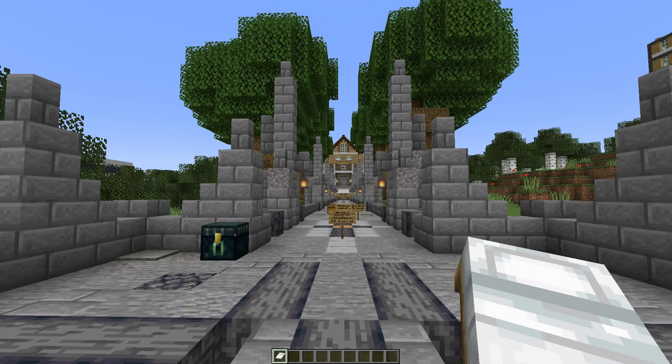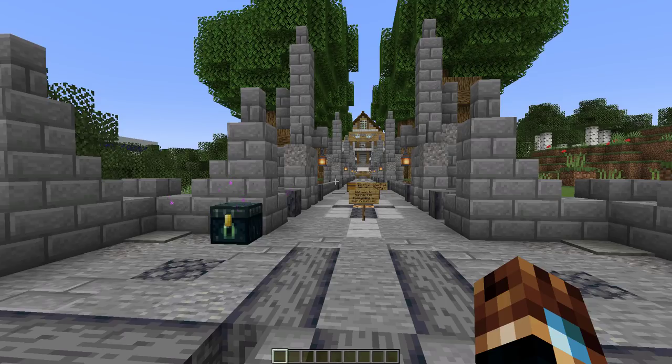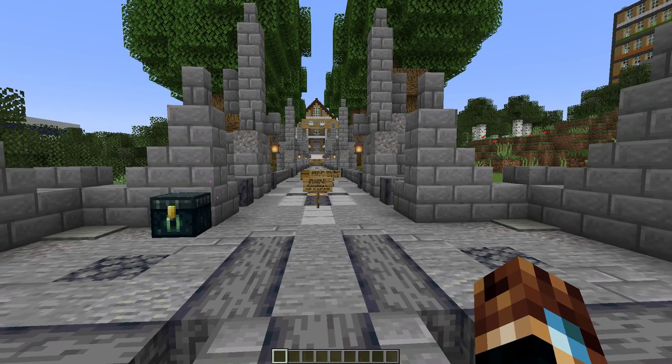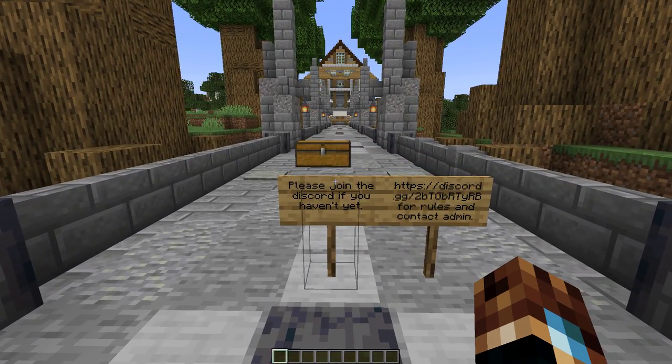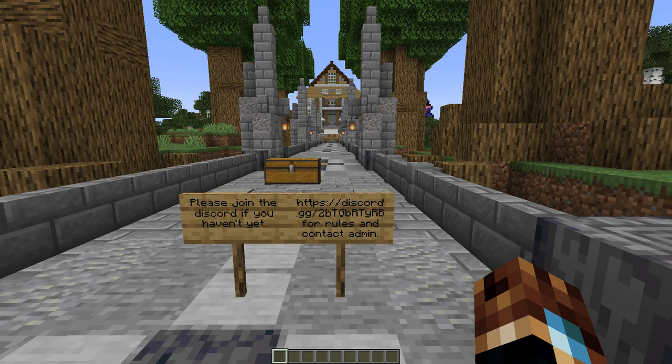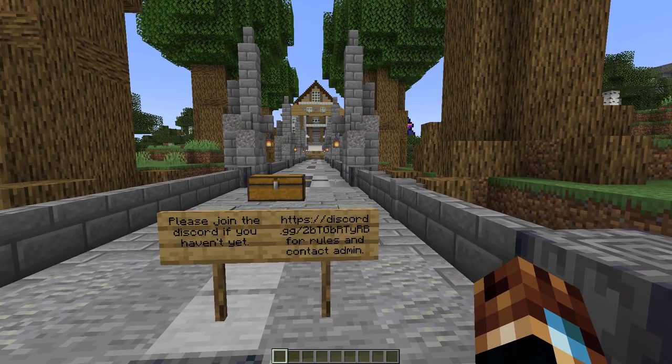Right now this is the very spot you spawn in when you first come into Burrito Hill. We got some signs here: 'Welcome to Burrito Hill, everything is built in survival, please join the Discord if you haven't yet.' This area has a couple main builders — there's like five or six people who have done 90% of the work, and then we have like another 20 people who have come and gone, built a little bit of stuff and just left.